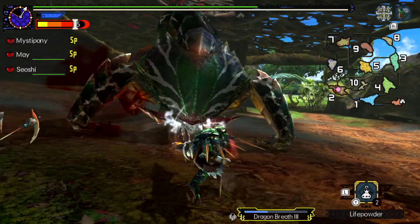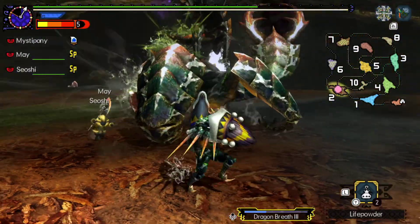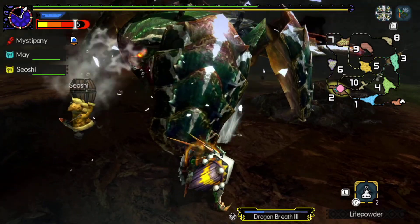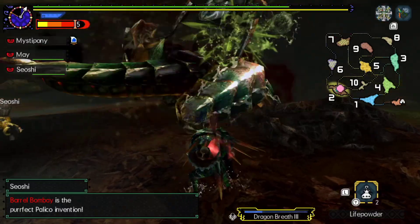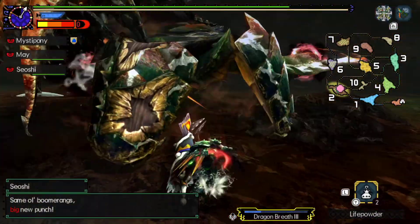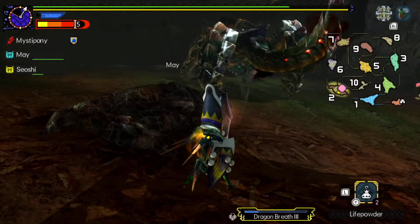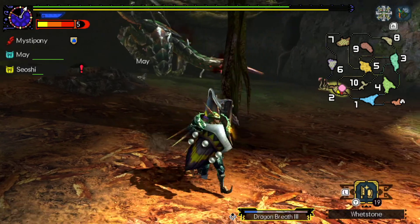I'll probably kill at least one of the regular Celtus out here while I'm on this quest, just because of the way this works. The Celtus only has like 5,800 HP base. Hey, and I broke one of its legs — that does unfortunately mean it's going to take less elemental damage on that leg. But that's okay, I'm trying to do as much shelling on it as possible.